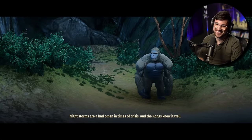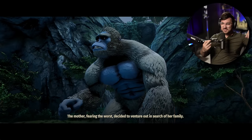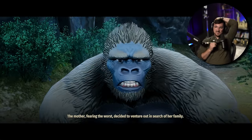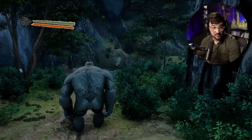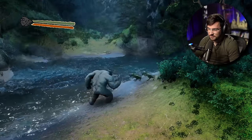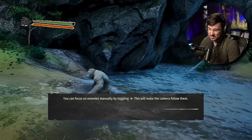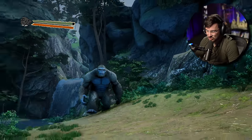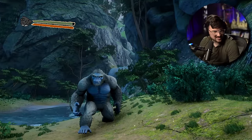Out of the cave and then a cutscene. 'These storms are a bad omen in times of crisis.' This whole game's a bad omen. Look at that Jason Bourne camera shake. She decided to venture out in search of her family. She's angry now. I'm in it — I'm immersed. Basic attack with X, combo attacks, and if you do it three times in a row you can use a heavy attack. The animation also doesn't really change depending on how fast you're moving. When I do a heavy attack, it's like she tries to eat something — swing and then nom. I don't know what that's supposed to be.